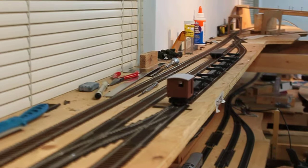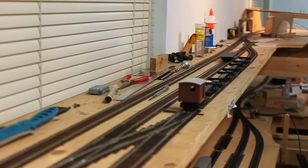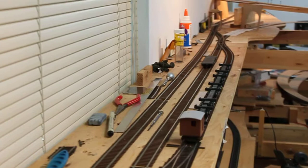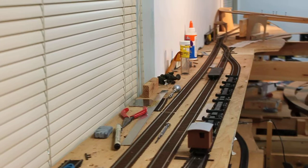Mainline track on the left, a passing siding, and then on the far outside — or sort of near to us on the right — is the logging transfer track. You can see that it connects the siding with a Y switch that I'm using to pull the way.